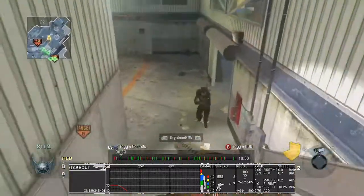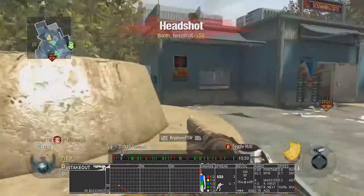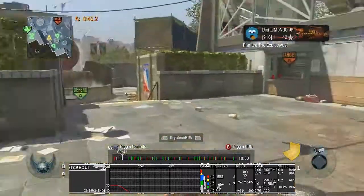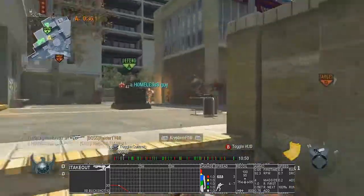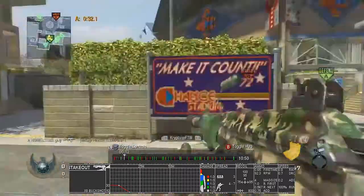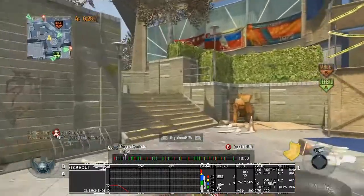I want to talk a little bit about the Stake Out — my personal preferences with it. For me, it's my favorite shotgun. I like it better than the Olympia. The Olympia has more damage, but the Stake Out's more bullets helps a lot, because two bullets isn't enough. The Spas-12 used to be my favorite, but I just don't like it as much anymore.